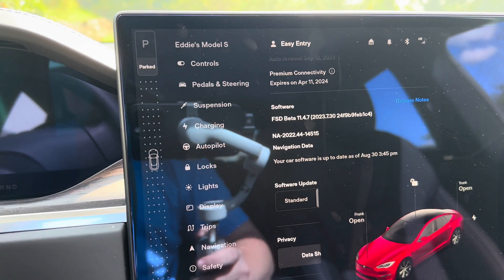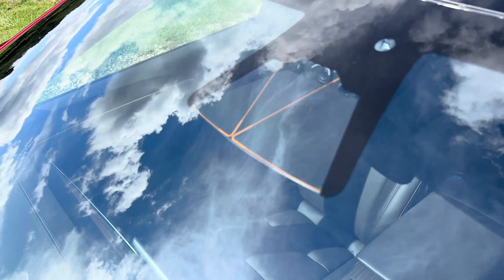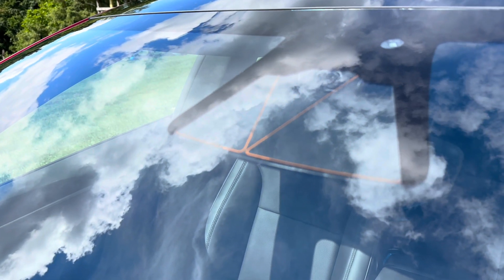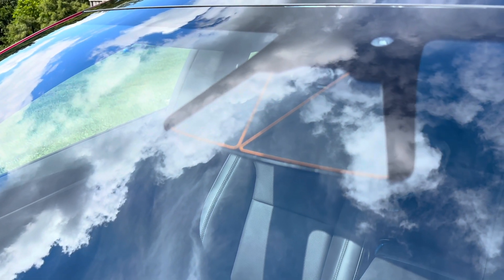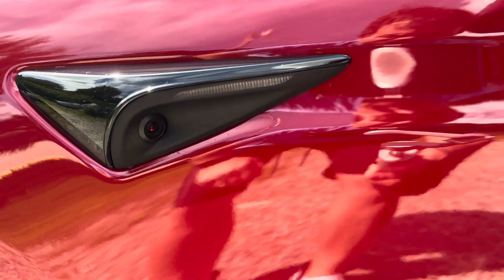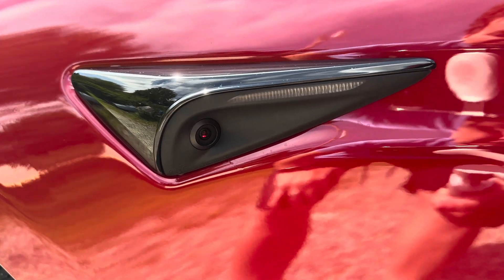The way that you can tell that you have hardware 4 is the camera array. There are two functional cameras and one dummy camera, and the array looks quite different than it does on hardware 3. In addition to that, there are these red spots in each of the cameras that would let you know that you have the latest hardware, hardware 4.